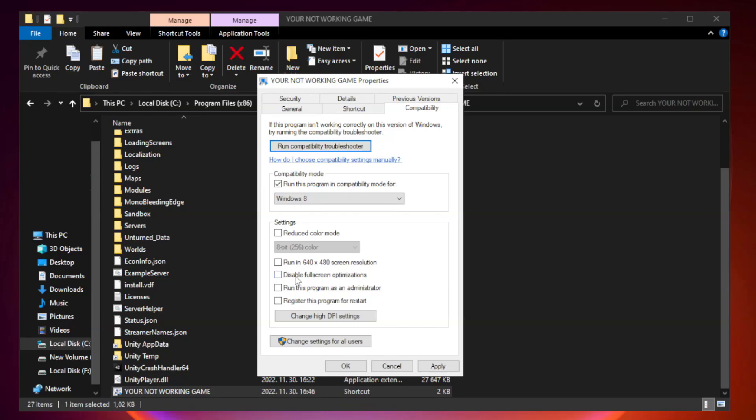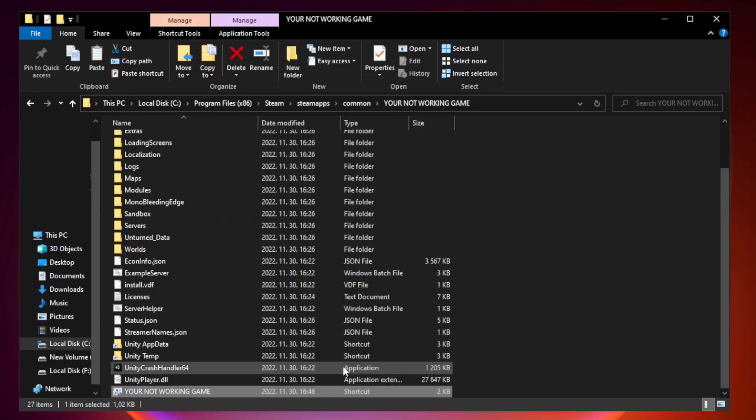Check disable full screen optimizations. Check run this program as an administrator. Apply and OK. Close window.